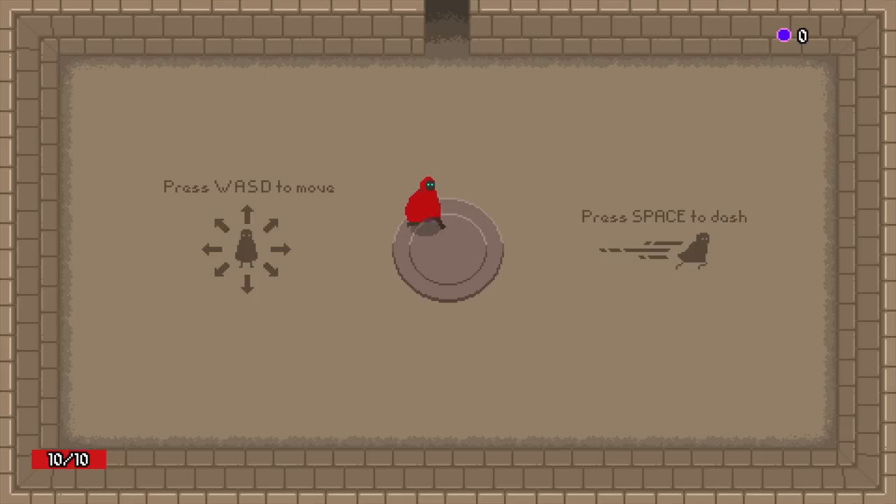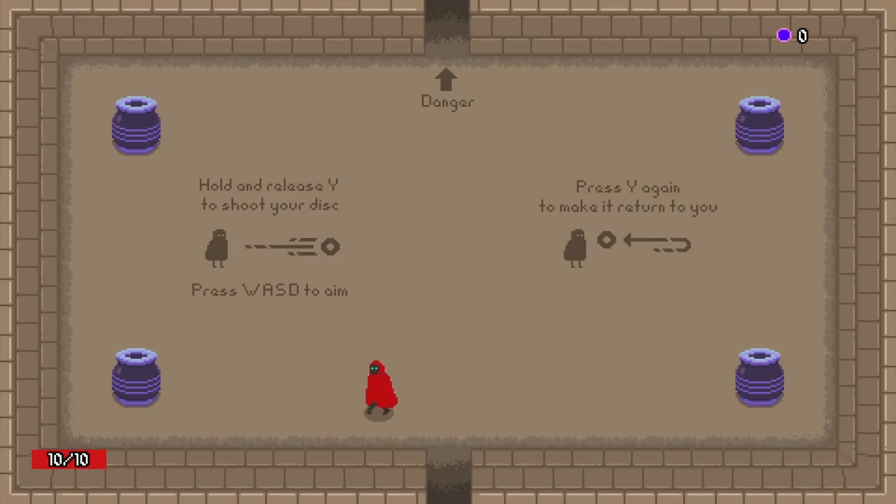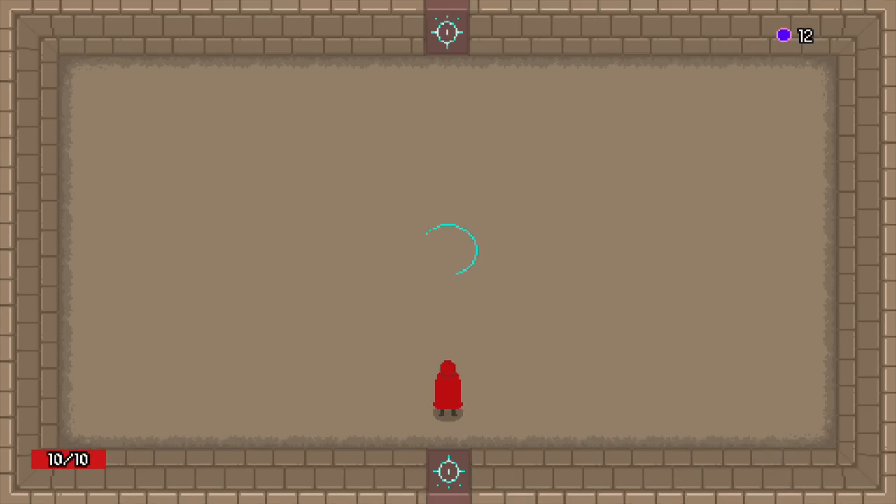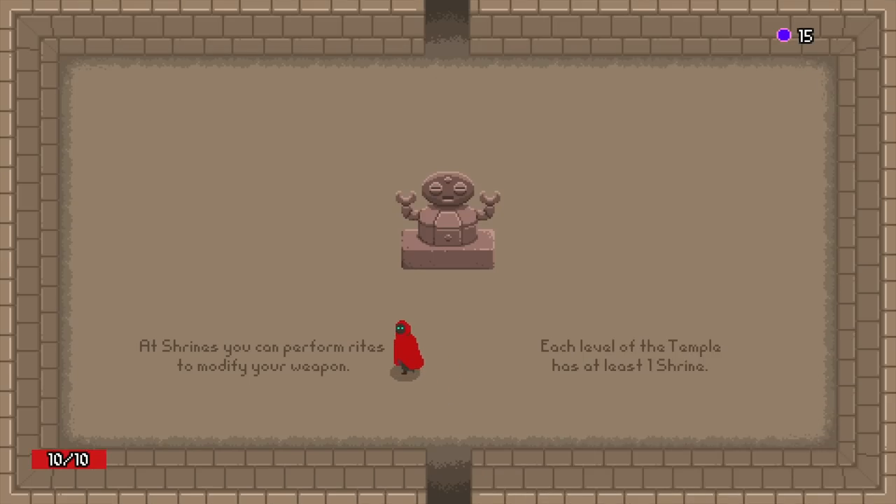Let's pop on in because the game looks quite cool for a game whipped up very quickly. WASD, space to dash, hold and release to shoot your disc — WASD to aim, press it again to make it return. That's gonna take some getting used to because we move and then here, this is the moment I press the fire button, I do lock in place so then we have to re-aim. It's WASD and then two buttons: dash and fire slash return.